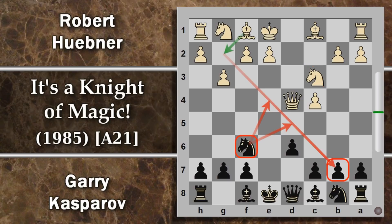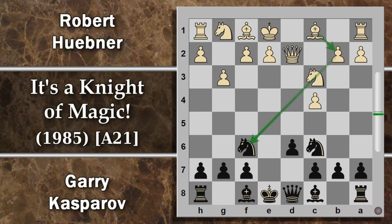Si prosegue con cavallo C6, quindi la donna si sposta in D2. Non sembra molto opportuno questo posizionamento perché blocca l'alfiere Camposcuro, che non può uscire dal buco di partenza. Però l'idea del bianco è quella di fianchettarlo in B2: spingerà il pedone B e poi questo alfiere potrà attaccare sulla grande diagonale. Kasparov gioca alfiere E6 per attaccare questo pedone.